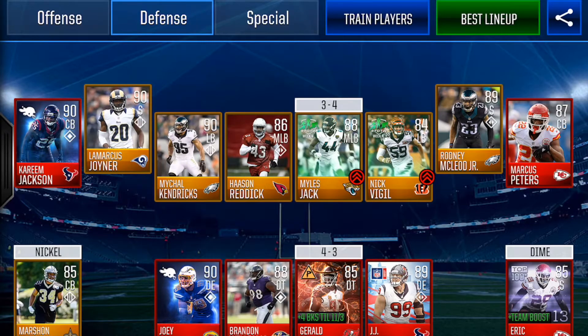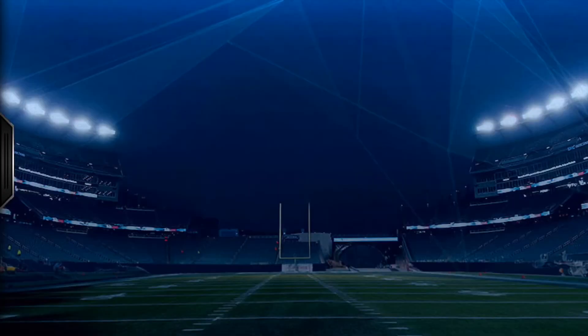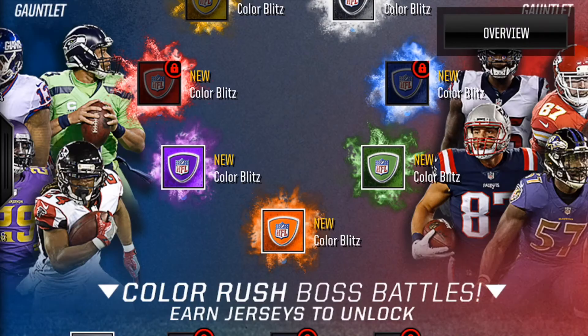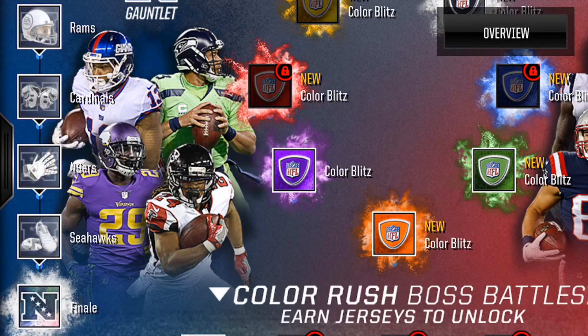The first thing you want to do is go into the Color Rush events. You'll see they'll say 'new' and you'll see I haven't played them yet. When you do play these events, you want to play each and every one of them so that you'll have the first-win event — it's essentially doubling up the rewards for doing these while the event is new.